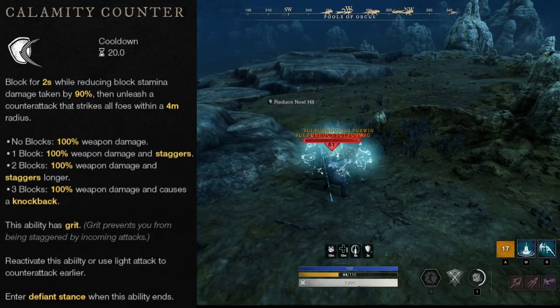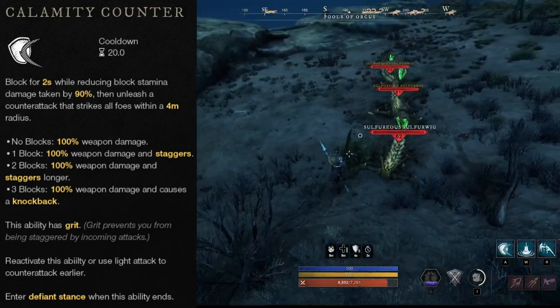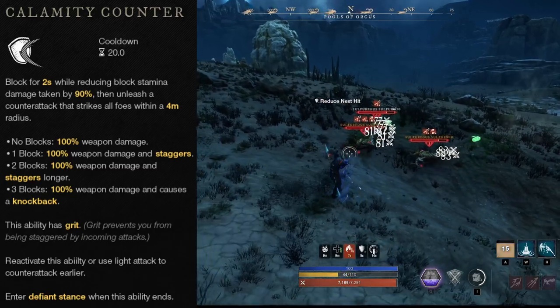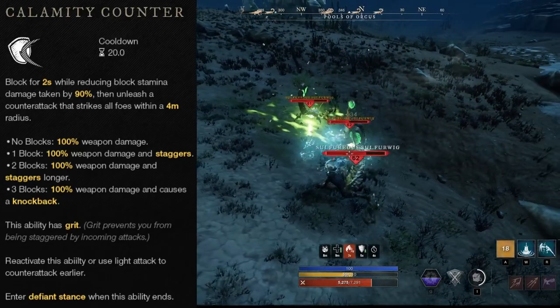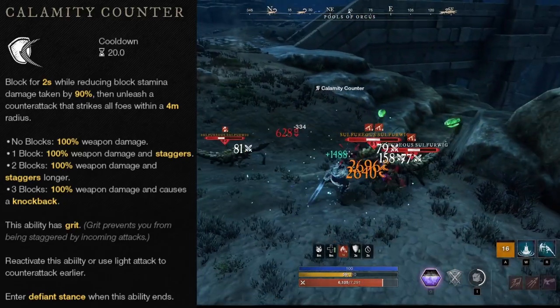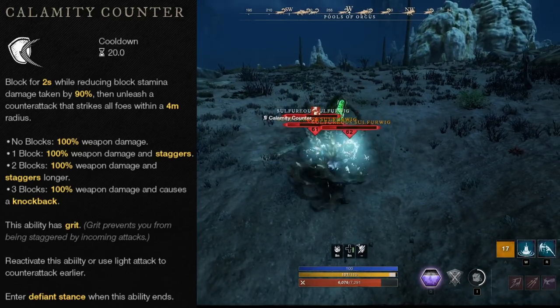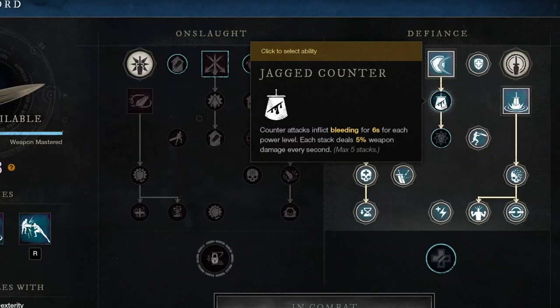The first Defiance ability is Calamity Counter. This puts you in a blocking state for 2 seconds, but reduces the stamina damage you take by 90%. The block is roughly in a 180 degree radius in front of you, so some abilities can still hit you through it. When the ability runs out or you reactivate it, it'll unleash a counterattack that always deals 100% weapon damage. Depending on how often you've been hit, it will stagger or even knock back enemies. The first perk, Jacked Counter, applies bleed for every power level — the more attacks you blocked, the more bleed stacks applied — each dealing 5% weapon damage every second for 6 seconds.